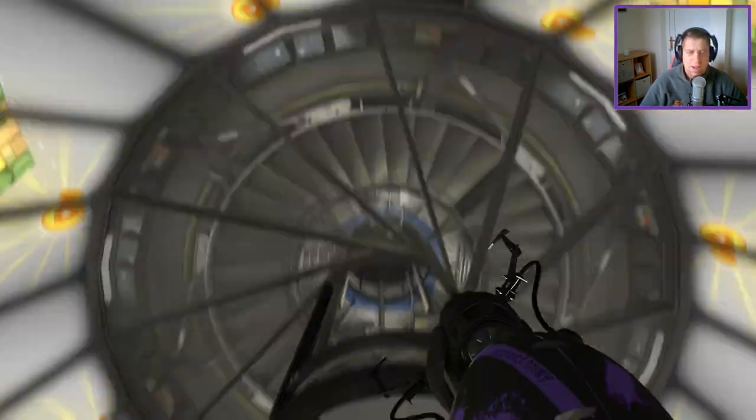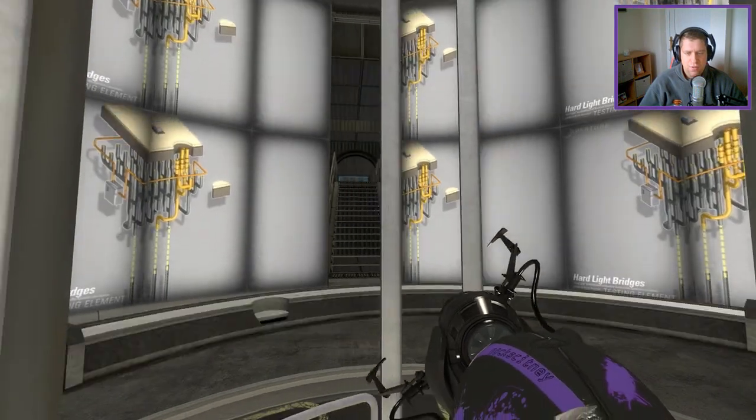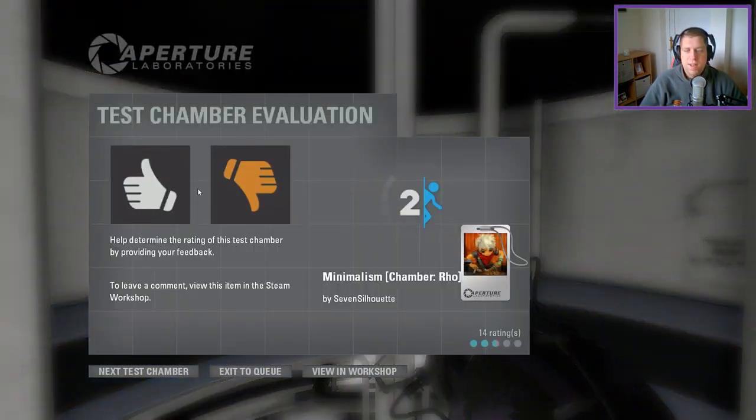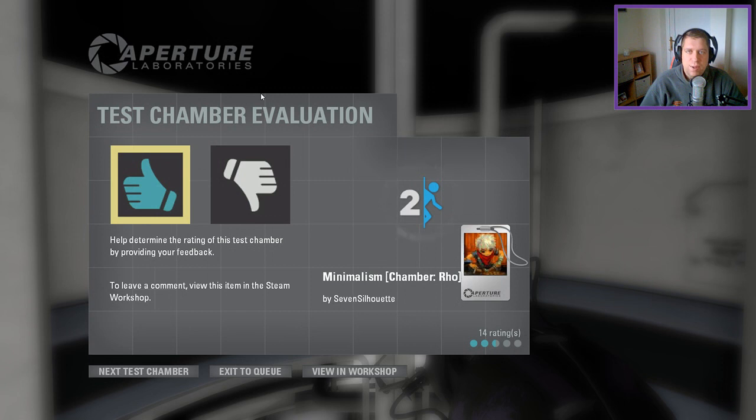It doesn't say there are any companion cube Easter eggs or anything like that, so I won't spend any time looking for good stuff. It's probably the least amount of time I have spent on a Seven Silhouette map just recently. But guys, thank you very much for watching. As always, like, comment, subscribe down below. If you've got any maps you'd like me to play, please leave them in the comments or head up to my Google form — I'll link to that in the description. But until next time, I've been Ock. You've been awesome. See ya.